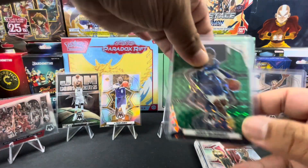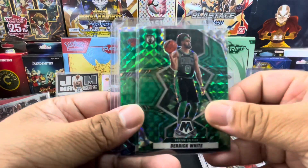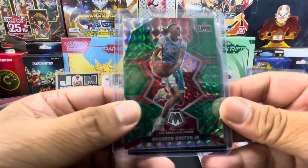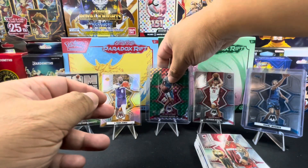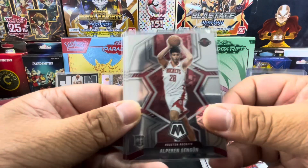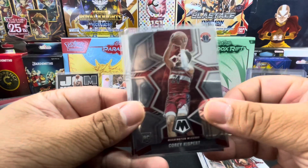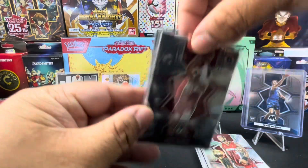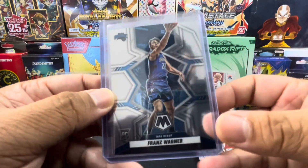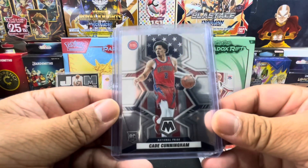We pulled green mosaics for Jayden McDaniels, Derrick White, Cam Reddish, and rookie Brandon Boston Jr. We got rookie cards for Alperen Sengun, Jaylen Johnson, and Corey Kispert. And we pulled rookie cards for Franz Wagner, Jalen Green, and Cade Cunningham.